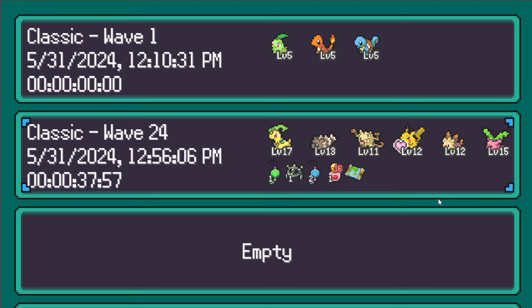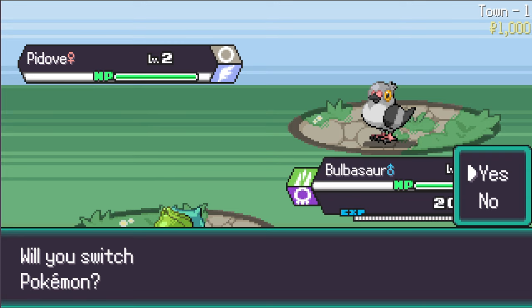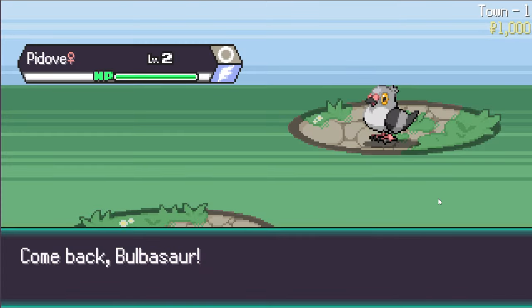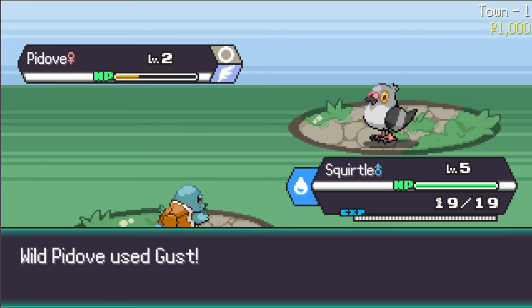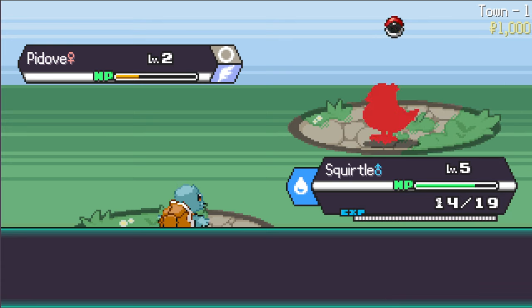My first ever run I did a Chikorita team to see if I could force her to victory, and I actually made it a pretty long way. So let's jump right in. A wild Pidove spawns. I have a difference from last time — last time I started with only Chikorita. This time I want Squirtle out here the most. He probably has the highest defense stat, making him an excellent candidate against this Pidove. Please don't one-shot it — I'd like some fodder.